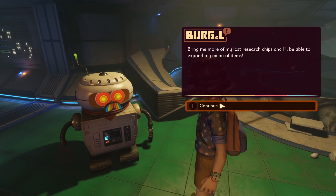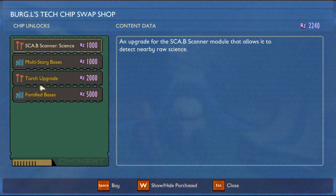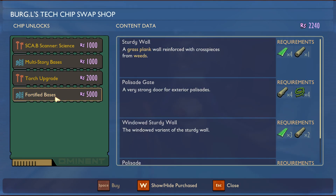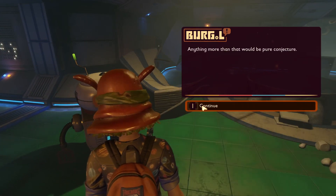Now here's the option you've been waiting for — you're able to go into the shop. As he says, the more chips you get to him the more things you're able to learn. It will cost a good amount of raw science and you're going to have to go around the map looking for a lot of it to get things like the 5000 fortified base, but it's well worth it. There's a lot of cool things in it and this is where you will learn all.